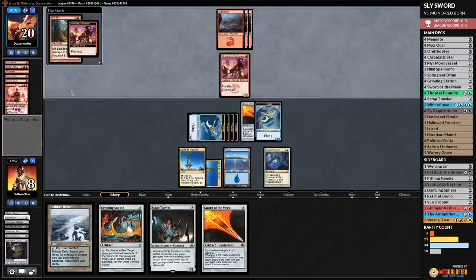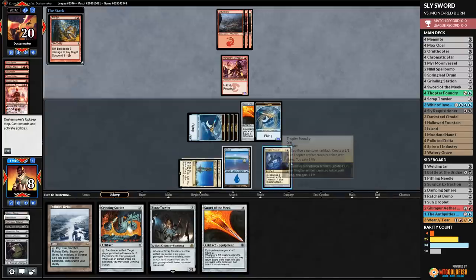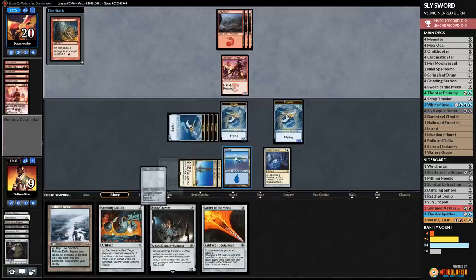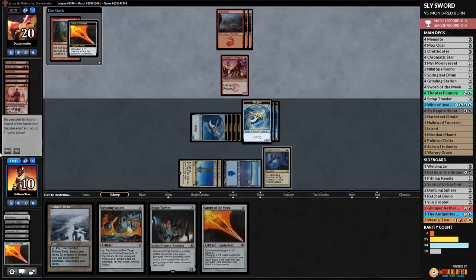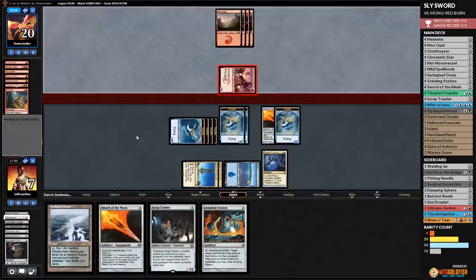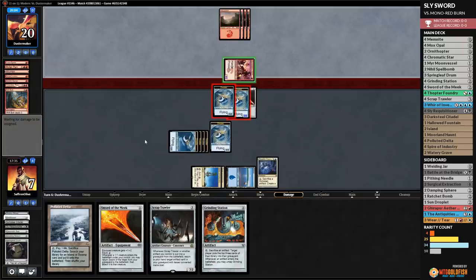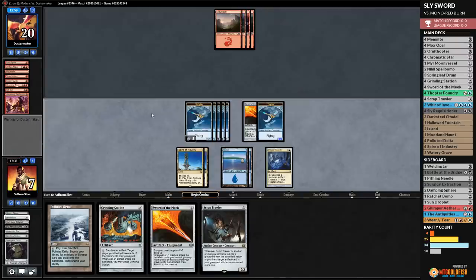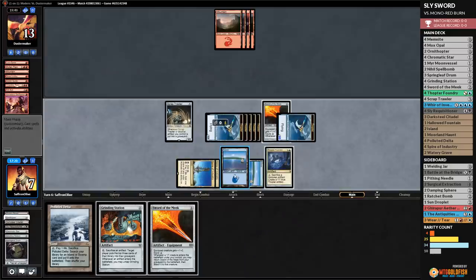Skullcrack is a thing, so while our opponent is empty-handed, we gain extra life just in case. Up to 10, plenty of blockers for Swiftspear. Opponent hits a land and attacks — we double-block to get rid of it. Swiftspear down, opponent passes. We play Island, attack with everything, hit our opponent. Now we can play Scrap Trawler — throwing Scrap Trawler into this loop is pretty sweet because we're getting stuff back from the graveyard as well.